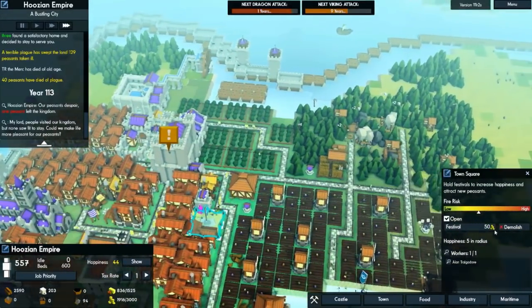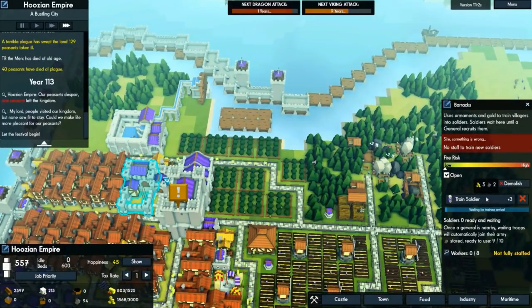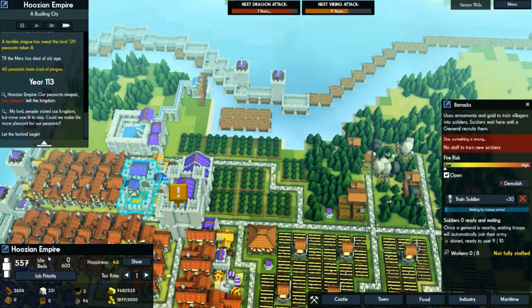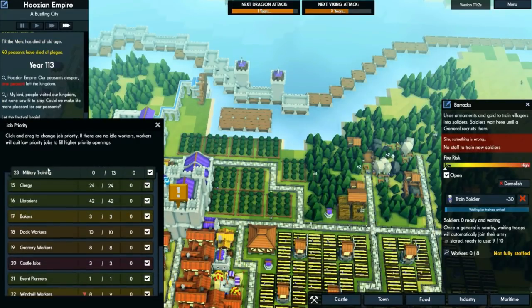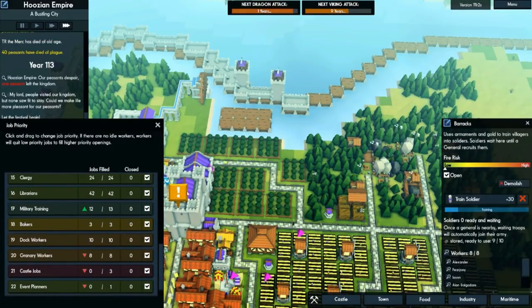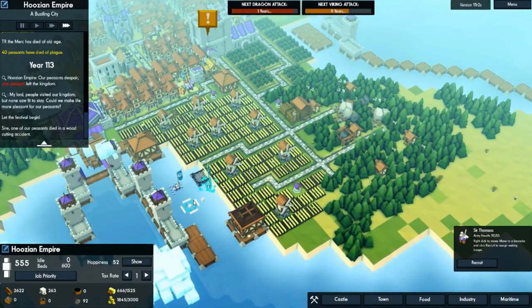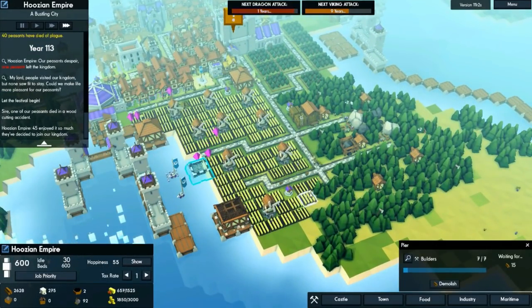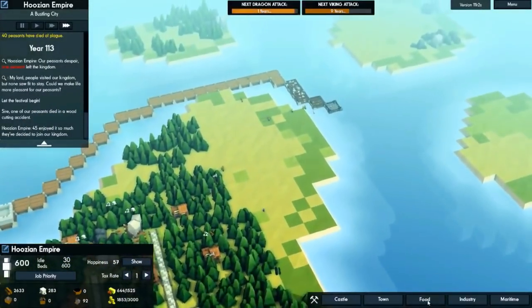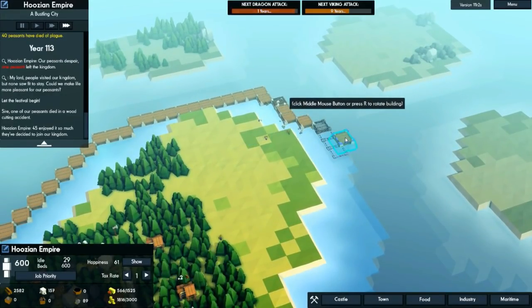Let's train up the soldiers — go to job priority, bring soldiers up to the top. Now we're training these soldiers. Good old Sir Thomas just waiting in the water. We still need wood. Let's build some more piers around the outside. It's kind of hard to tell where the piers end and the land begins sometimes.